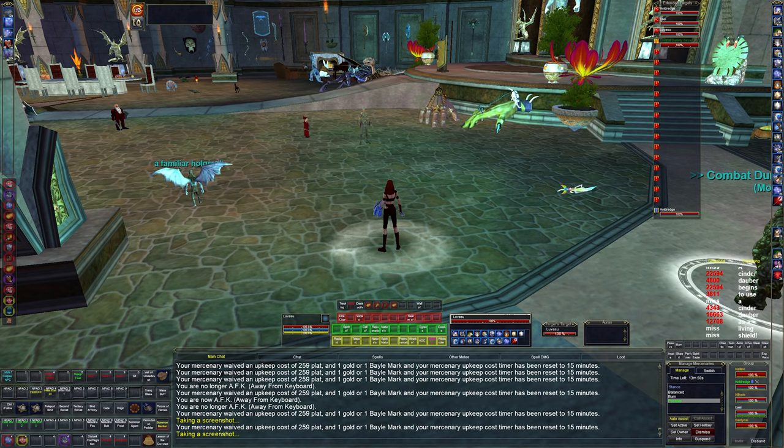We're going to go over spells and then hotbars and my extended target. My extended target is kind of how my characters run: x-target one, two, and three are my characters. My tank is always one, my CC is always two, and the healer is always three — so the druid is always three, enchanter is always two, and the tank is always one.